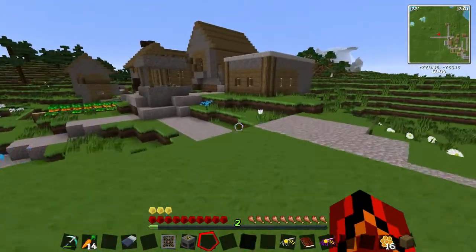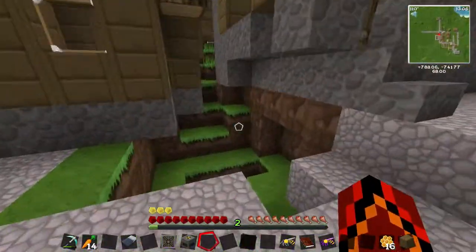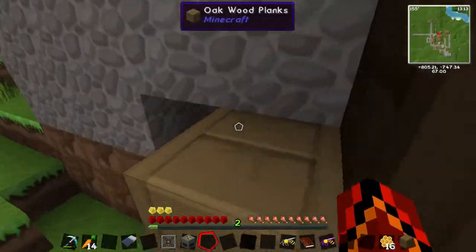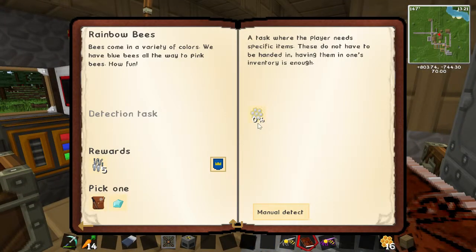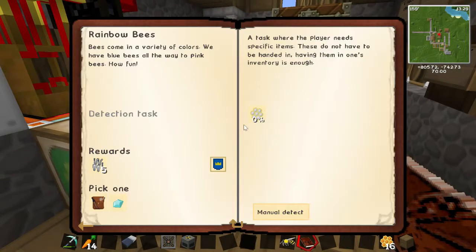We're going to put in this diligent drone into the mutagen generator, because I believe you get a white princess out of that, and then you put it to work and you'll get a colored comb — because you need white colored comb. You put the diligent one in here.